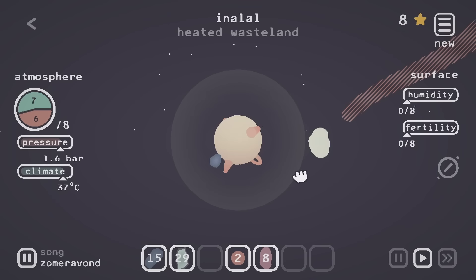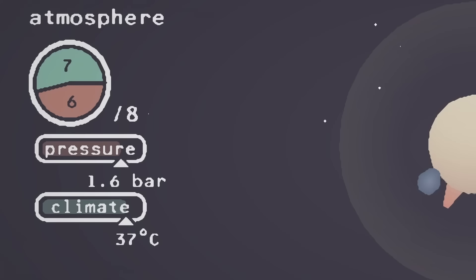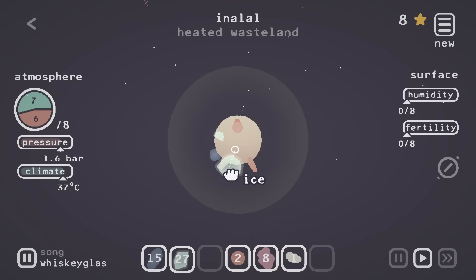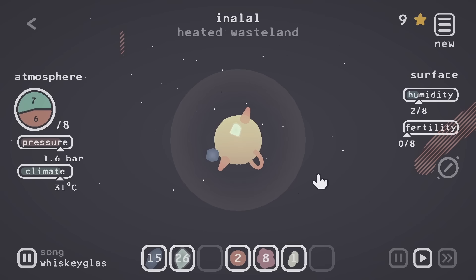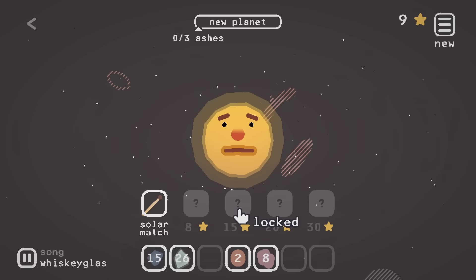I kind of want to steal the cloud too — sorry bud, you're mine now. It got really hot. Let's turn the temperature down a little bit. I'm putting some more ice on here. 37 Celsius, that's too warm. The humidity is climbing. We have straight up water on the planet — we made a puddle! I'll put a cloud back on there and we'll go back to the sun and give it ashes.